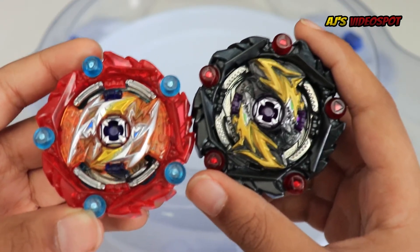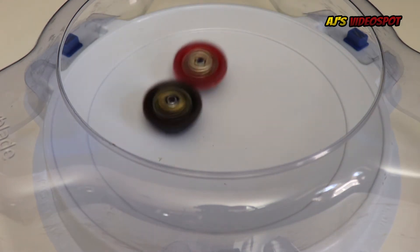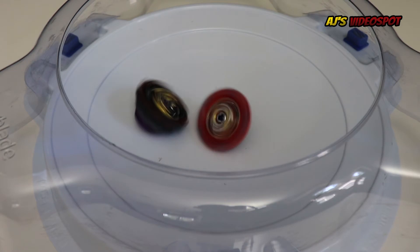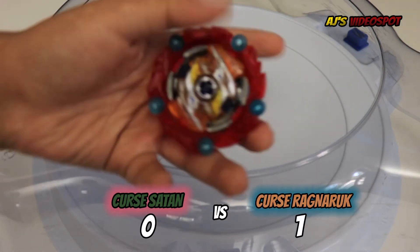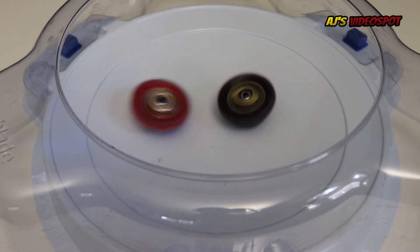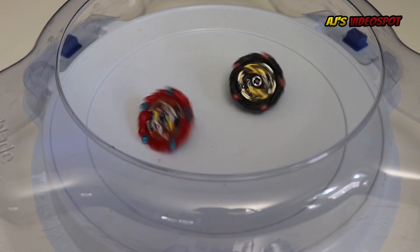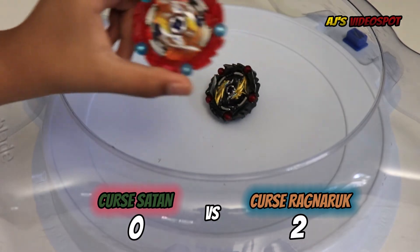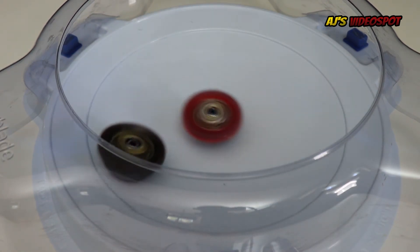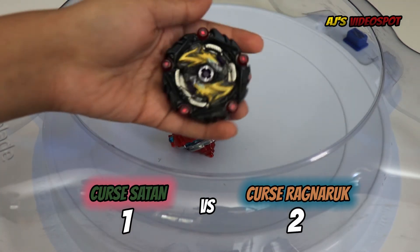Second battle: Cursed Satan versus Cursed Ragnarok. Whoever reaches three points wins. Three, two, one, let it rip! Survivor finish for Cursed Ragnarok. Three, two, one, let it rip! Survivor finish for Cursed Ragnarok again. Three, two, one, let it rip! Survivor finish for Cursed Ragnarok. Three, two, one, let it rip! And finally a survivor finish for Cursed Satan.